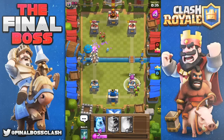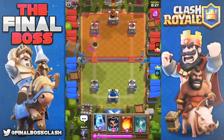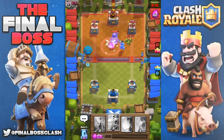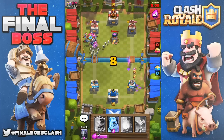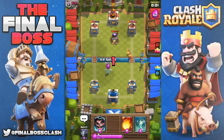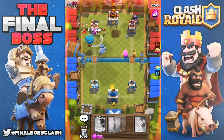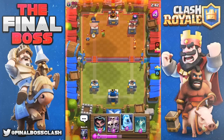Going ahead and zap — completely miss it, just trying to get some kind of distraction. That horde gets taken out. Going ahead and put the electro wizard on the bridge, which I said you shouldn't do, but I was trying to take out the furnace. Just get it behind the ice golem because I can't get my push going. He puts down his minion horde again — taken out yet again. Still in a tight spot. The ball's in his court and it's not going my way, but can't let any more chip damage go.